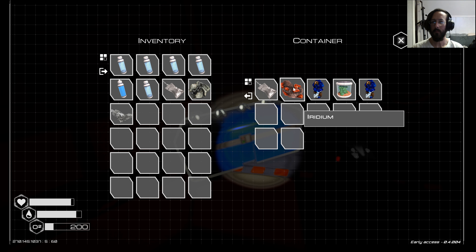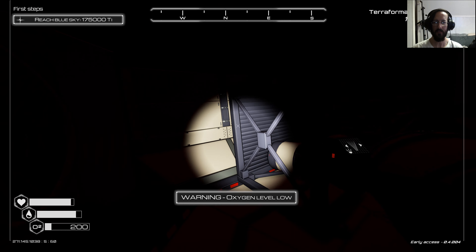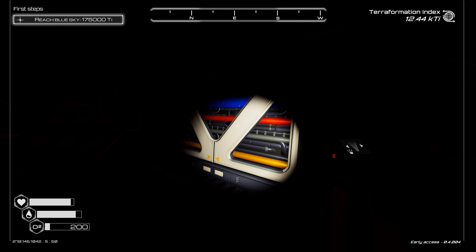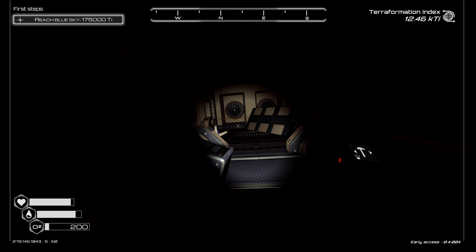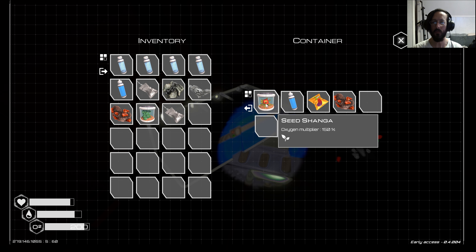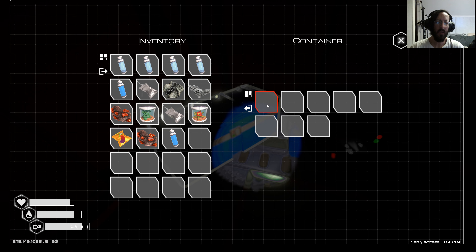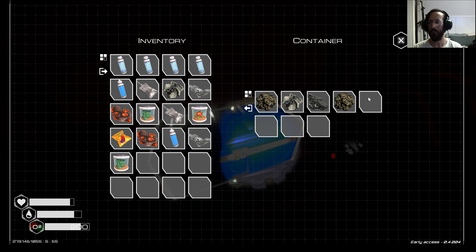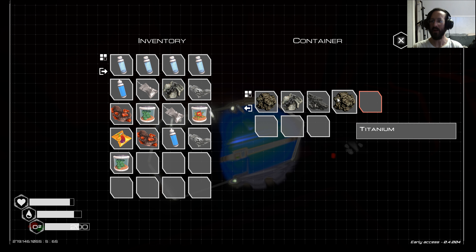I'll take aluminum, iridium, plants — the rest of that I can find myself. Another storage — I'll take the seeds. I'm going to have to start making food. More iridium — I'll just drink the water if I need to. Aluminum, another plant. Things are looking really good, I am very happy.